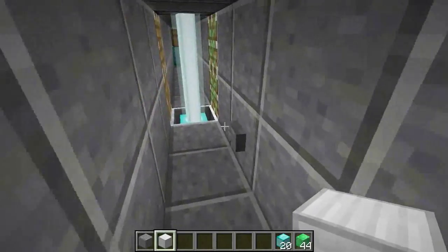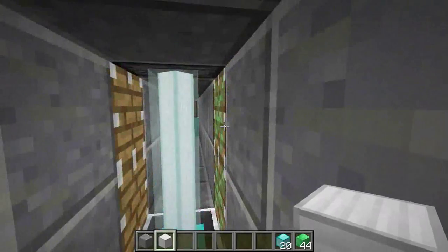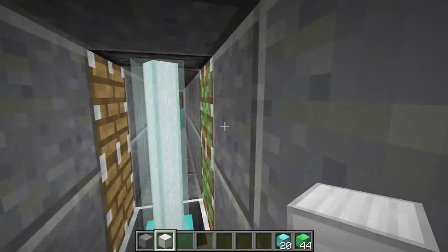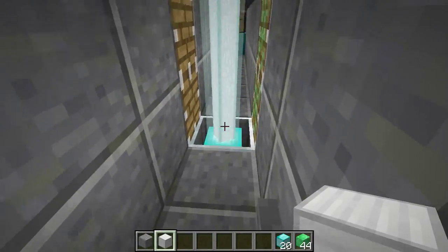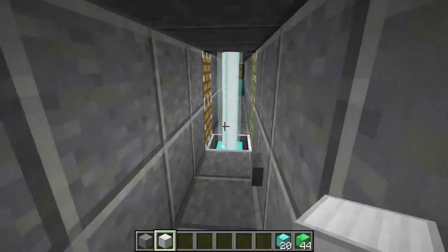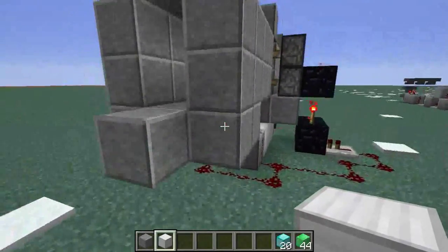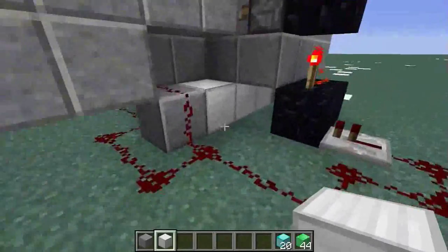When you press the button, it both disables the beacon beam by removing a block from its iron base, and also retracts the sticky piston to pull the iron bar out of the way. So you simultaneously see the beacon beam disappear and also walk through it at the same time — it seems as though the beacon beam itself is the solid barrier.